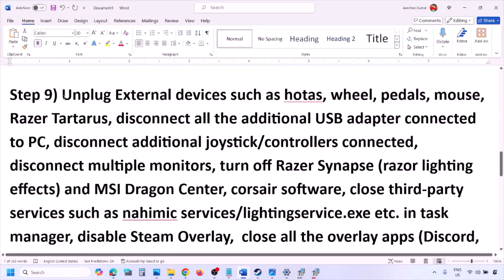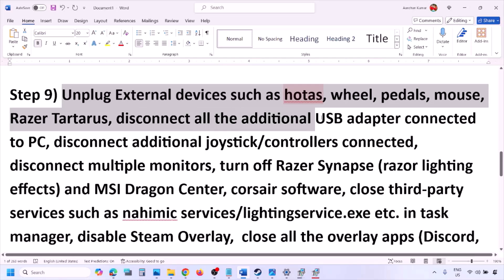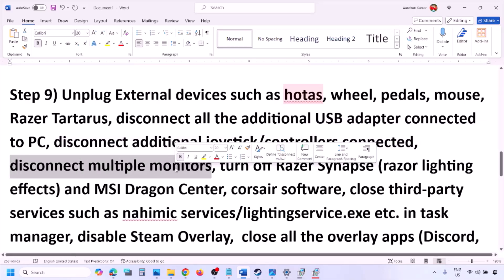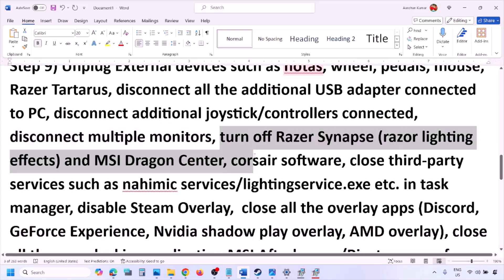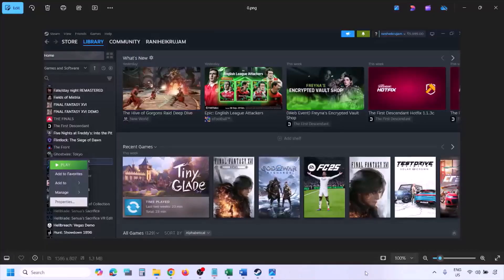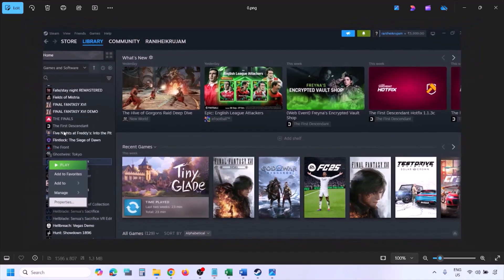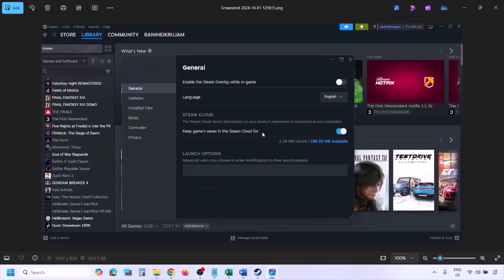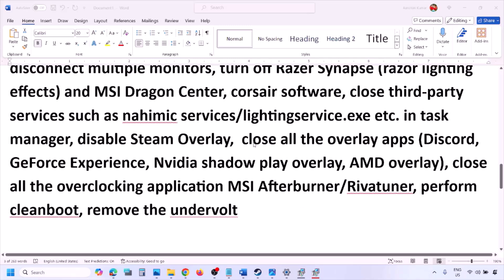The next step is to unplug all external devices you are not using — HOTAS, wheel, pedals, USB adapters, dongles, extra controllers. Also disconnect multiple monitors and try launching the game on a single monitor. If you have any third-party services or applications running, close them. To disable Steam overlay, go to Steam Library, right-click the game, select Properties, go to the General tab, and turn off 'Enable the Steam Overlay While in Game.'